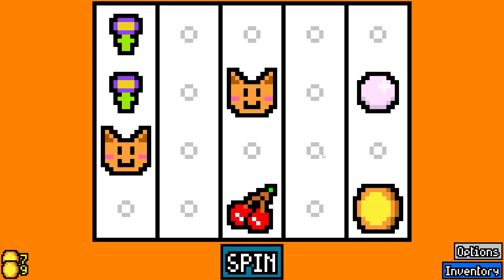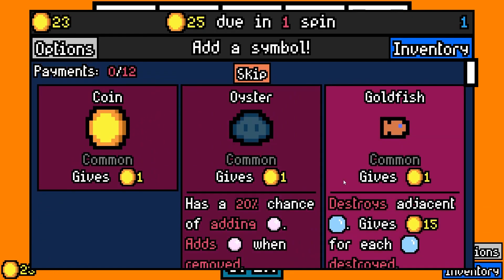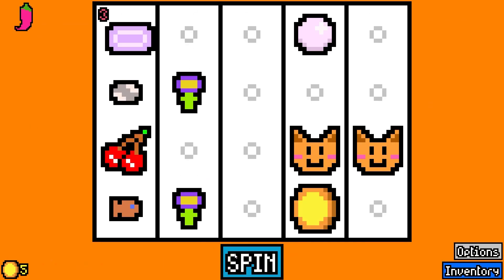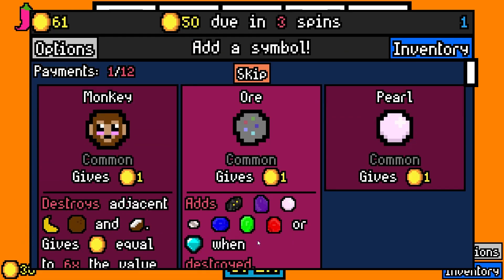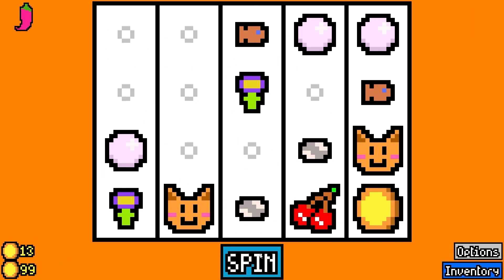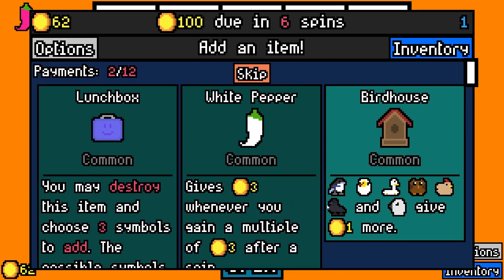Maybe we can get some cat stuff. At the beginning you just kind of want to just take stuff. Shiny pebble sounds good. Oh, this is good — there's two whenever I skip, sure. It's not that much but... should have rent covered for a while here. I'm going to take the pearl — maybe we can get some sort of diver build or something like that. Let's take a shiny pebble.